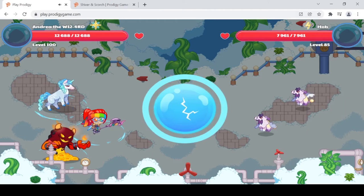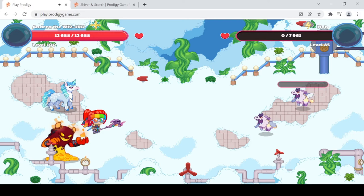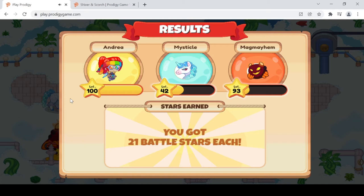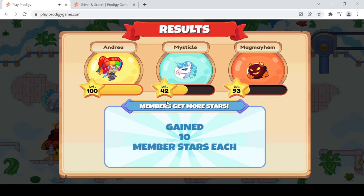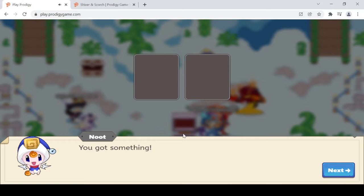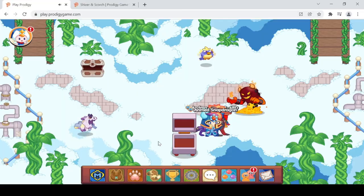We used our all-out attack with Magma Hem. Both Hobs were the same level so they both went down together. We got 21 battle stars plus 10 more member stars. Opening the chest, we got a torn toy and a Frozen Fur — we completed a task! We now have four torn toys. We found Allah in Shiver Chill Mountains and traded the torn toys with her.